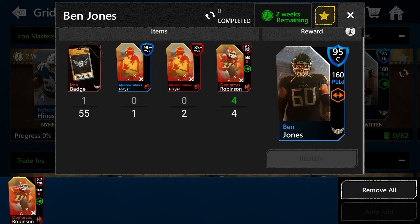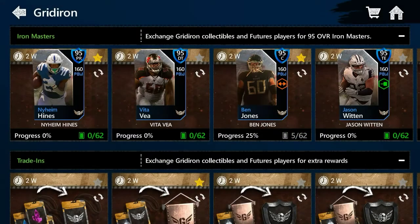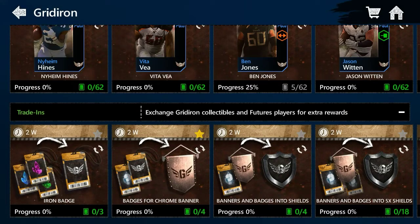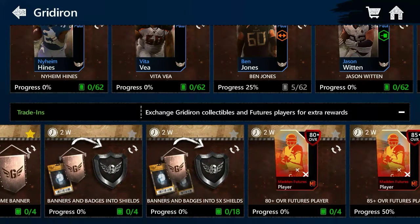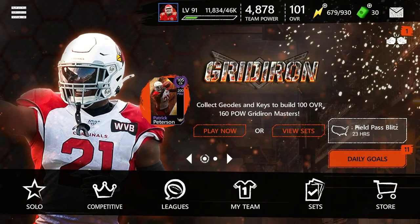As long as you play live events every single day, these aren't hard to get. As a free-to-play player, you should be able to get the Ben Jones 95 overall in one or two days if you log in daily and follow what I said. For the full promo, you might get two Masters or get lucky and get one — who knows, but just grind it and get what you want.